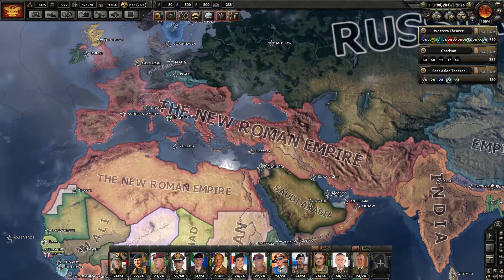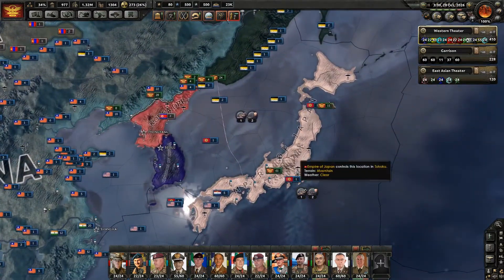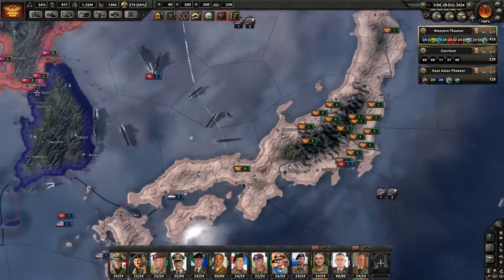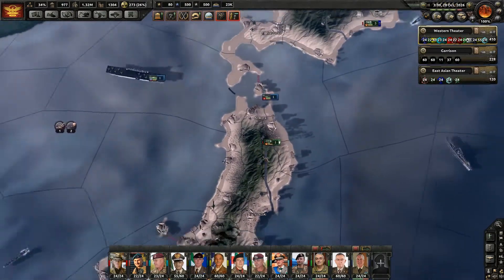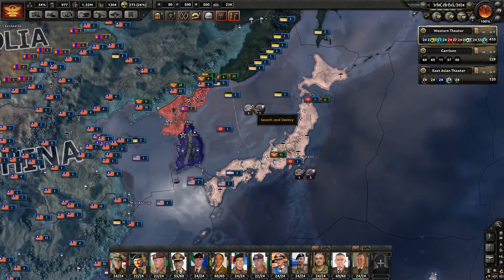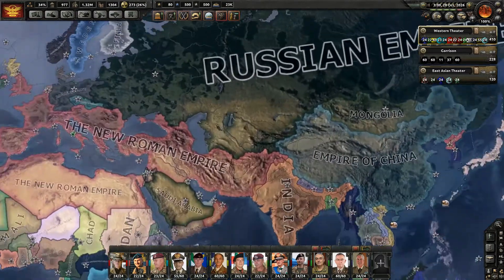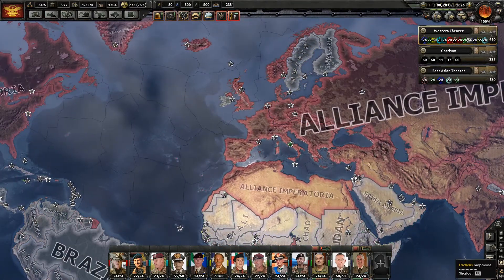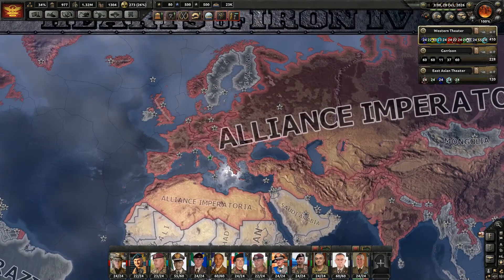In the last episode, we launched our invasion of Japan. We pushed pretty far into Japanese territory. We were unsuccessful in our attempts at landing initially, but we did get forces landed in the north. We pushed along the country, forced Japan to capitulate, and that gave us enough war score to end the entire war. We went to the peace conference, and NATO is gone.